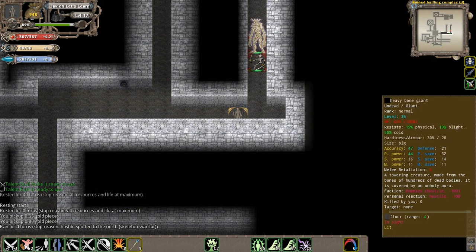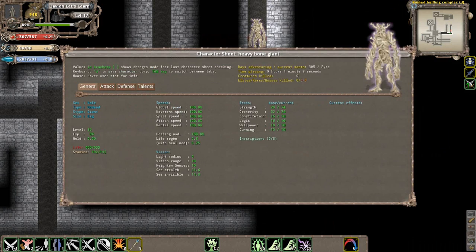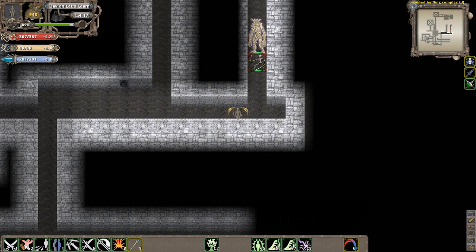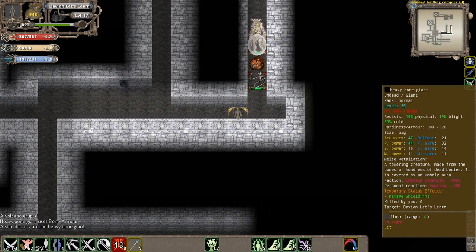We just ran into a Bone Giant - this guy's kind of rare to find in this dungeon but he does sometimes exist. Bone giants are basically very, very big undead bone monstrosities. They have the ability to stun you, and they have bone armor which basically lets them create a huge shield early on - they also throw bones eventually. These guys become kind of weak later on but earlier on they can be very, very dangerous, especially with that stupid bone shield which has a huge duration on it.